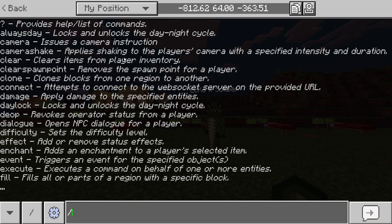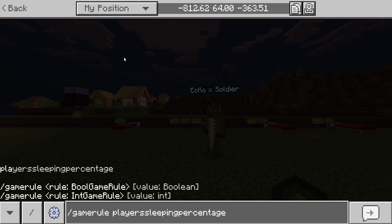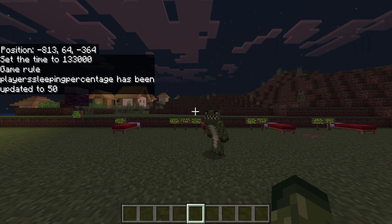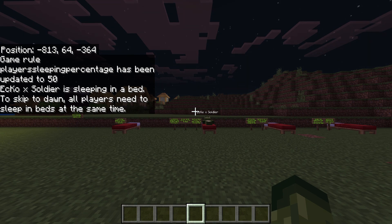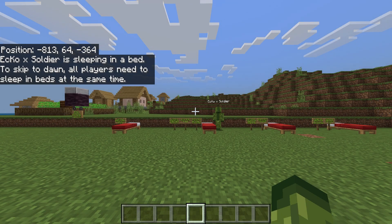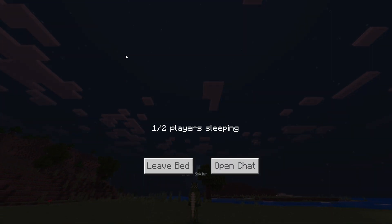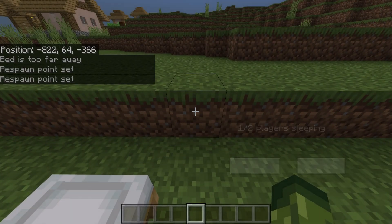I think this is a pretty cool addition. If I type '/gamerule playerSleepingPercentage 50', my friend Echo Soldier is going to sleep inside the bed, which is half of the server. This time it will do a proper sleeping animation, and this is what it looks like if you are the sleeping player getting into the bed. It says '1 out of 2 players is sleeping' — that's half the server.